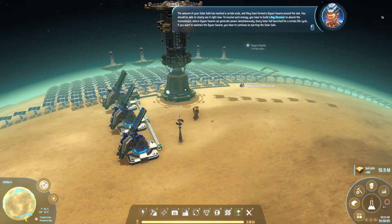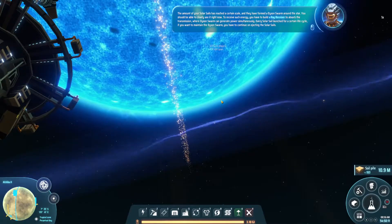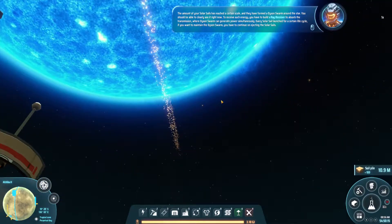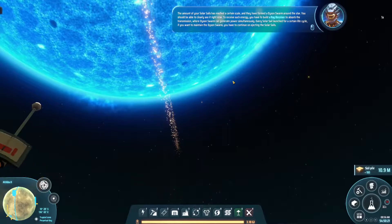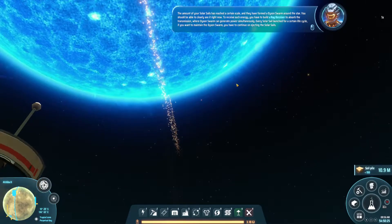The amount of your solar sails has reached a certain scale and they have formed a Dyson swarm around the star — you should be able to clearly see it right now. To receive such energy you have built a ray receiver to absorb the transmission. The Dyson swarm can generate power simultaneously; every solar sail launched has a certain life cycle, so if you want to maintain the swarm you have to continue injecting solar sails.